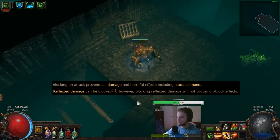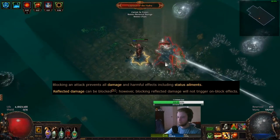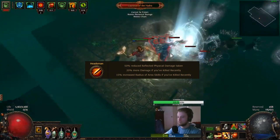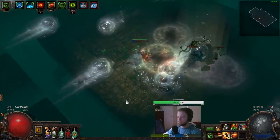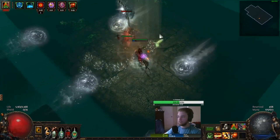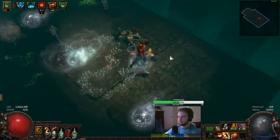As shown on screen, I've taken this directly from the wiki: blocking an attack prevents all damage and harmful effects, including status ailments. Reflected damage can be blocked, however blocking reflected damage will not trigger on-block effects. This synergizes perfectly with the Slayer Ascendancy that reduces reflected damage taken. On our gear we get 29% chance to block — 6% from Bringer of Rain, 15% from counting as dual-wielding with Wings of Entropy, plus an additional 8%. Throw in Rumi's Concoction and, depending on your roll, it will skyrocket immensely.